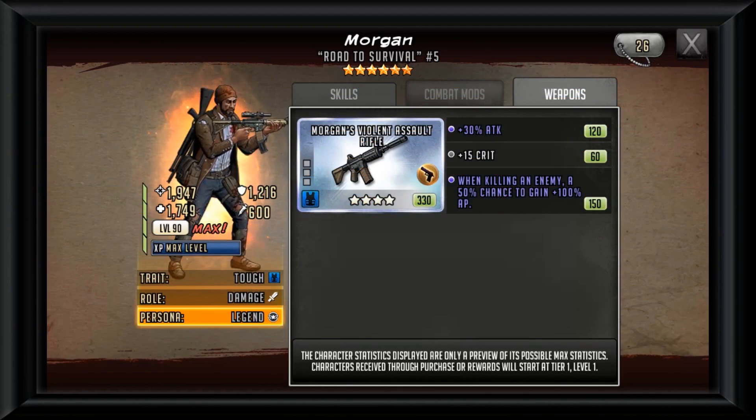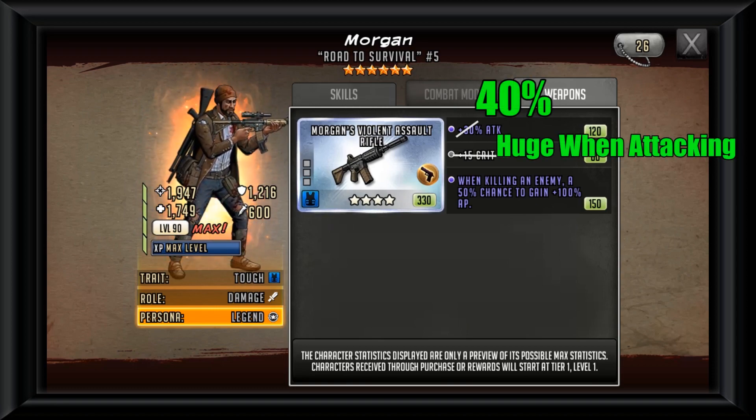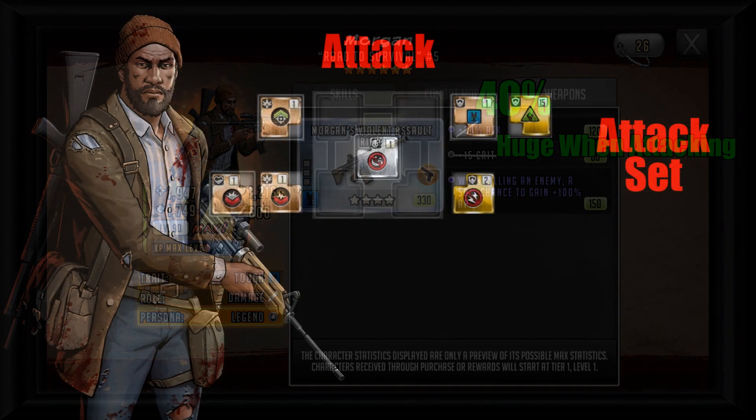Taking a look at how to mod Morgan's weapon: first, the 50% chance to gain 100 AP on kill — I would keep that, especially given how his adrenaline rush looks and that you'll pretty much guarantee a kill on a red enemy or most enemies unless they're extremely tanky at full HP. That leaves three craft slots: 40 attack and a huge bonus AP when attacking, to make sure we get his adrenaline rush going as soon as possible, applying focus and immense pressure with Follow Up.